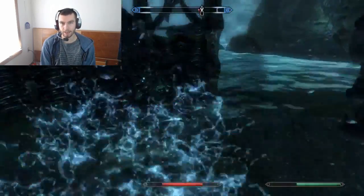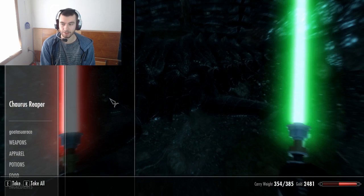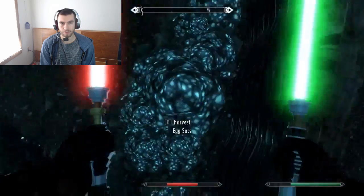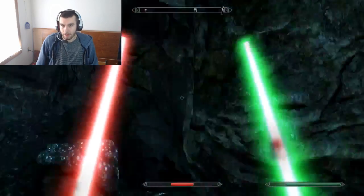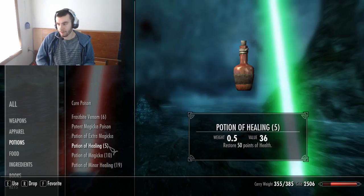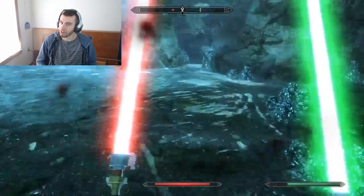Light Armor is, I think, a very hard skill to come up with perks for because, let's be honest, armor is usually just you get more protection from it. You bump up the skill, you get more protection, you put in perks. What can you do to add on to it? I think Bethesda, when it comes to Light Armor, did probably the best they could with it.